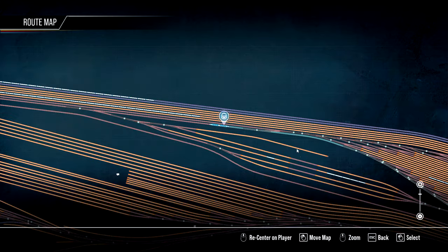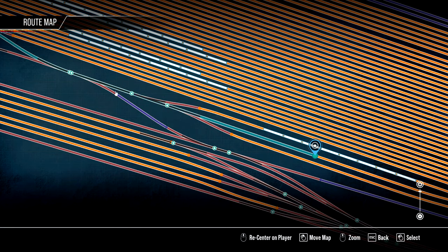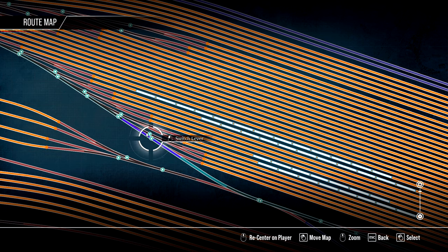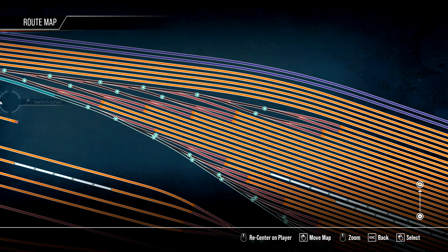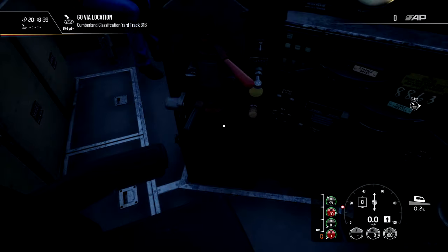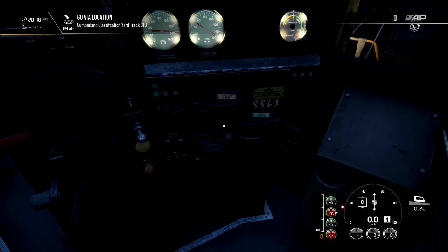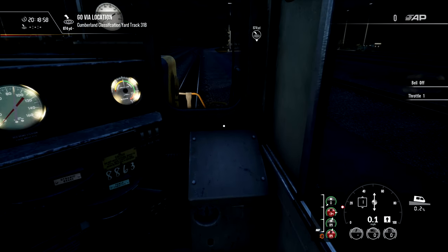Now we need to find out where we go. We need to get onto this track. Let's set the switches. This one would lead me to the wrong track. That looks good. So we are ready to drive. Let's release the brakes, let's wait for the brake pipe to charge. Two blasts of horn and we can now drive.